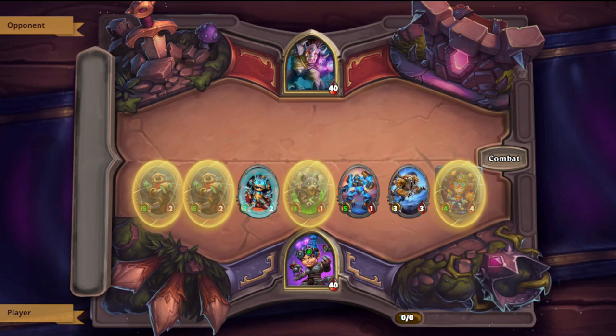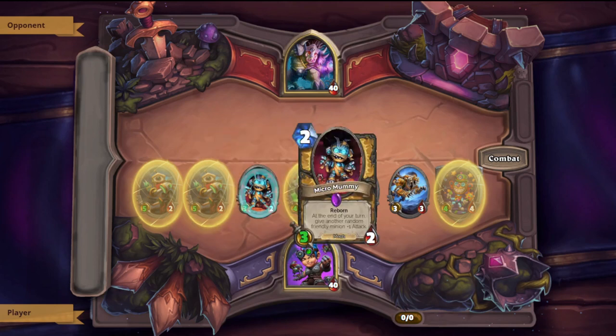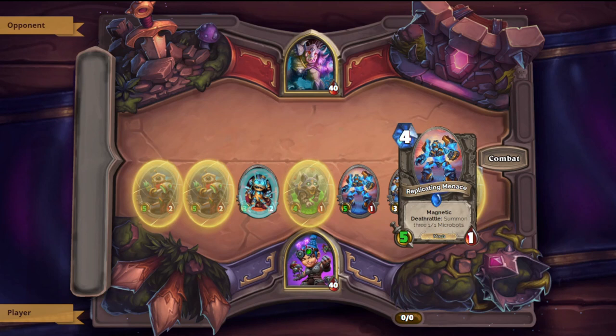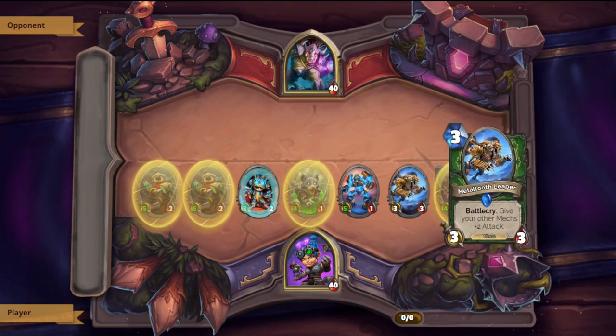Before we look at those endgame builds, you should know what your mech build should look like on the way. Generally, you're going to usually have one or two Deflectobots, maybe a Micromummy — give it the reset — maybe a Pupbot. But you should usually have Replicating Menace and Annoyer Module. Of course, also a Metal Tooth Leaper to give everybody an AoE attack buff.